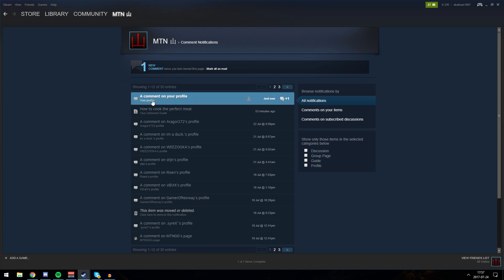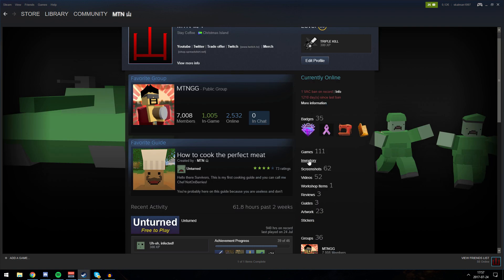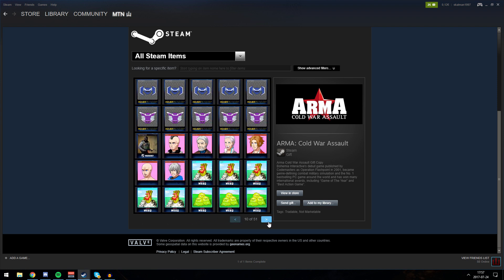My trade has been accepted. It says thank you for using GemsCrop level up service on my profile. I'll show you my inventory now — I think we should have 163 sets in our inventory. Oh my god, that's so many sets.